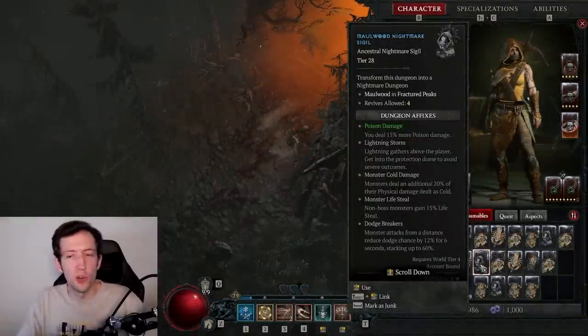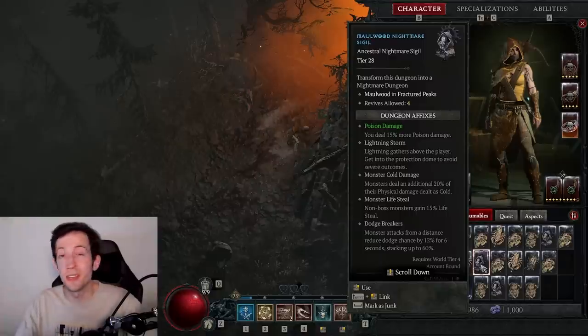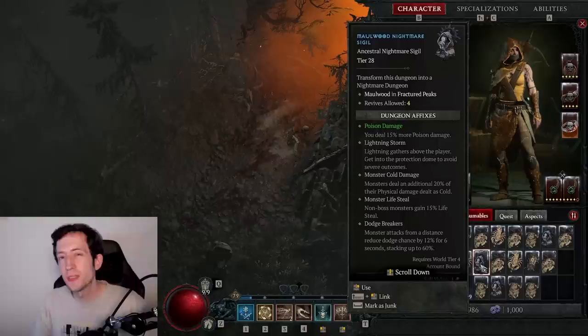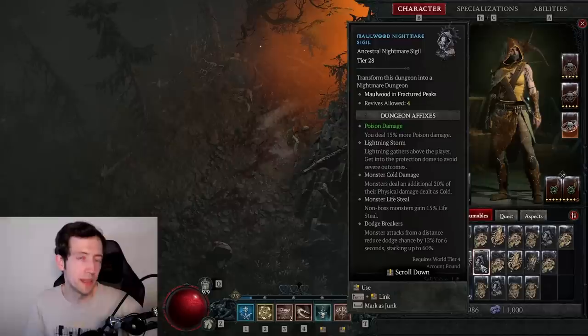Here you can see the sigil I used to open this dungeon — the Maulwood Nightmare Dungeon sigil. It has its tier at the top. There are up to 100 tiers, which is essentially the difficulty level. If you've played Diablo 3, this is a little bit like the greater rift levels. Monsters scale up in both damage and health, and also in levels — always exactly 54 levels higher than the tier you're running. So the highest monster level in the game is 154, and a tier 1 Nightmare Dungeon will have level 55 monsters. You can only access them in endgame after the campaign, going all the way to tier 100.